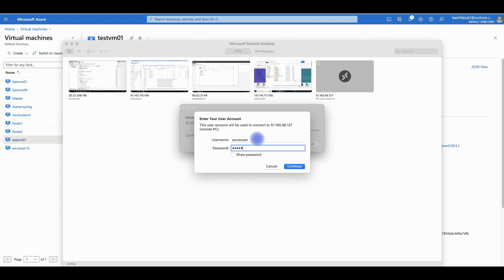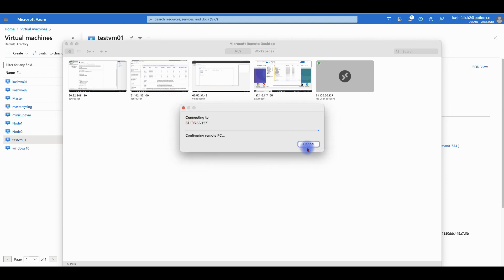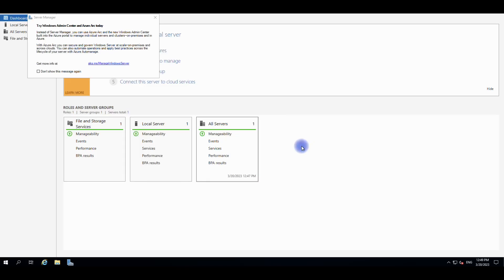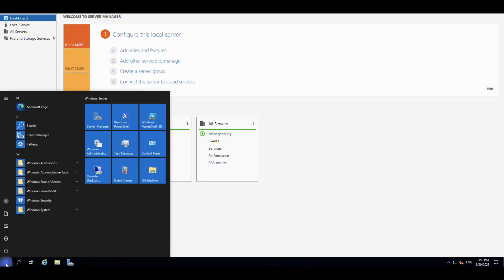Enter the username — azure user — and your password. It will ask you about a certificate warning; just ignore it and click Continue. And voilà — you can see we are remotely accessing this virtual machine.